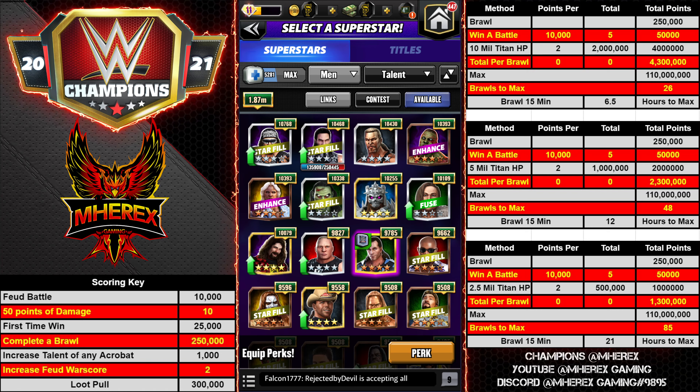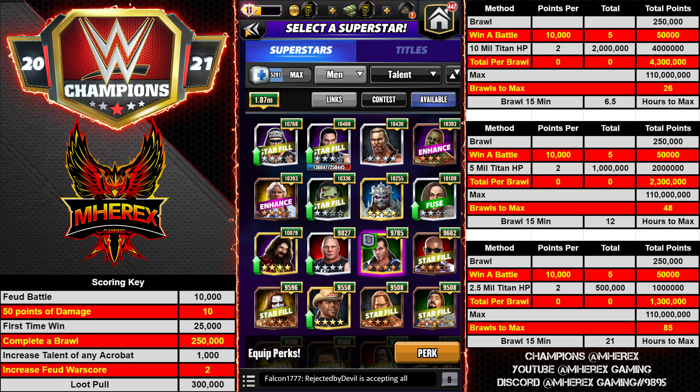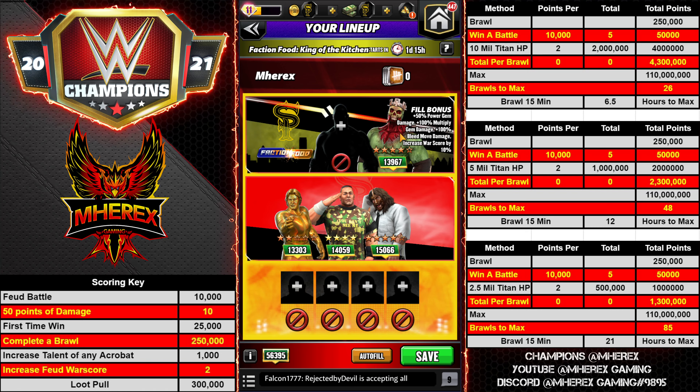If the Titan is upwards of 10 million and you could do all of that damage, it would take 26 brawls to max — about six and a half hours. That's kind of based on what the blog is saying. I'm inclined to think it'll be somewhere between five and ten million — I could be way off base; again, this isn't inside info. All of this could go out the door when feud starts. Look through your roster: if you have someone that takes advantage of the lane bonus, make sure to use them. It's going to be hard to beat Zombie Triple H — doesn't move the pin bar, sub, leaves out power gems — but look for a bleed guy, a power gem guy, and a control or pin-bar guy.